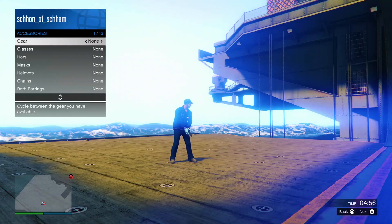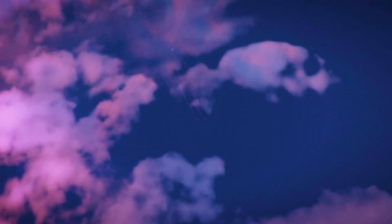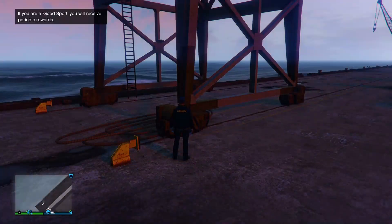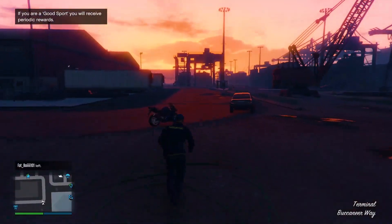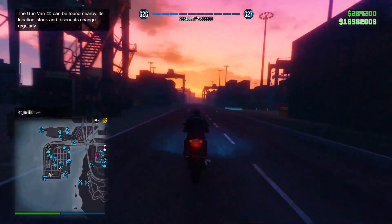From here, pull up your interaction menu, head over to style, accessories, then go once to the left to equipment earpiece, and then simply pull up your phone and back out of the job. Once you guys do back out of the job, you should now be wearing the paramedic outfit. Once loaded in with your paramedic outfit, simply feel free to save the outfit or do whatever you like with it. Anyways, let's move over to the last glitch.